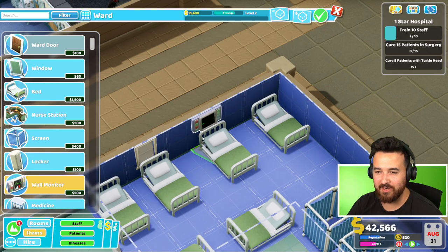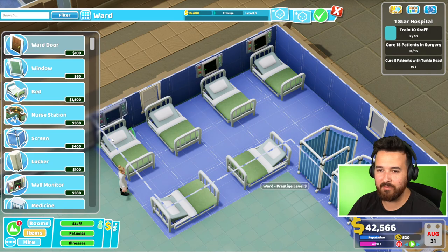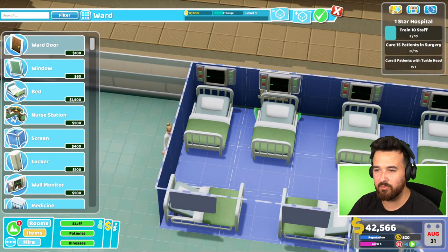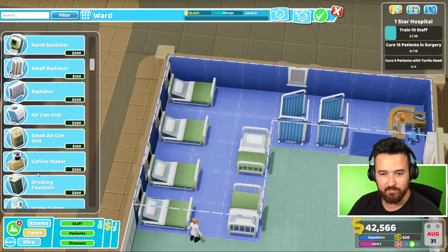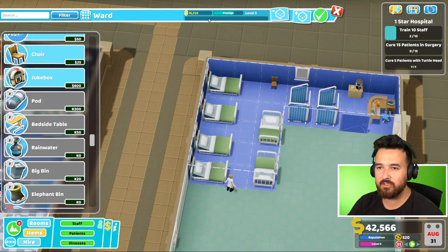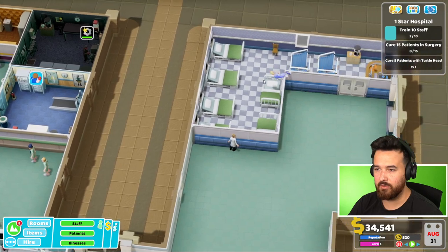We can get wall monitors in here - that's super! Wait, how much money do I have? Not much. How much are these? 500. I really want one of these above each bed, because that's actually really cool. I can't get one above this - oh actually I can just put it on top of the window. That's awesome. Of course we'll get a coffee maker for the staff in here and a chair. So how much is this room? 18,000? Not cheap, but that's all right.